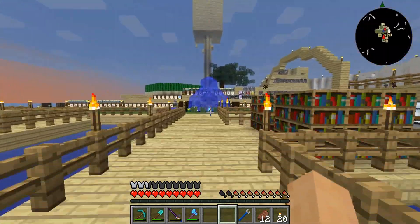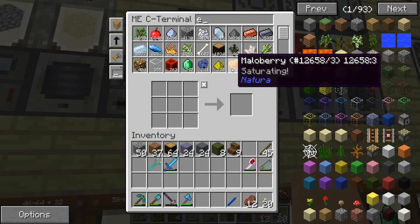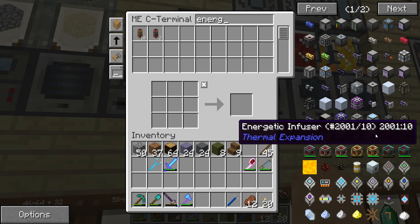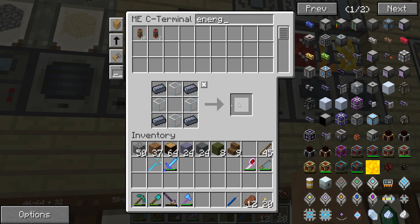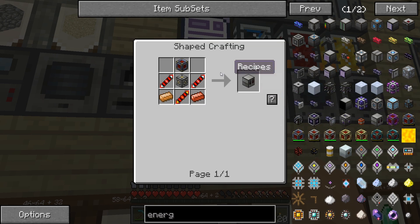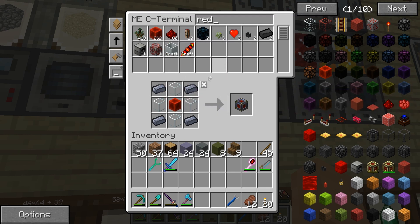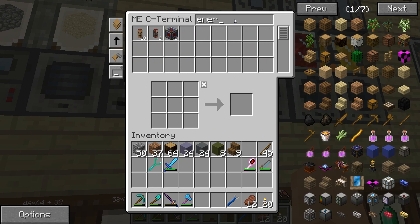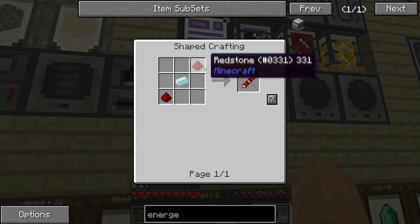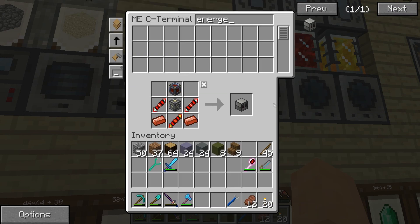From there we can charge it with RF power. We can just charge it up in an energetic infuser. So this is going to be the next thing that we build. We need the redstone block — one of you — and the leadstone energy cell. For the energetic infuser we need a machine frame, pretty straightforward. We need these redstone transmission coils — two of them — and one redstone reception coil. Just like that, and voila — energetic infuser.